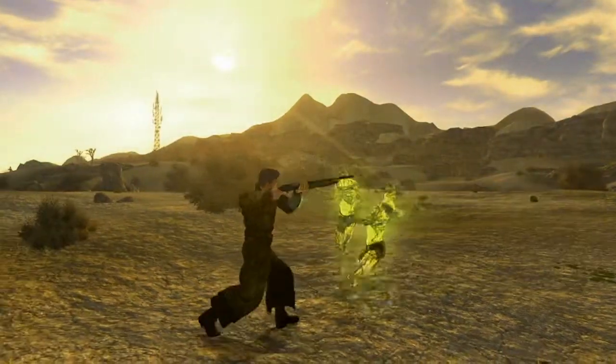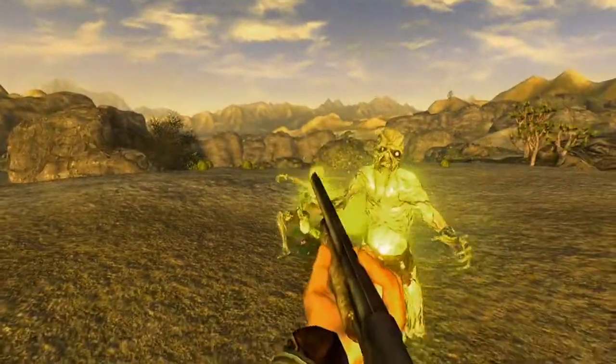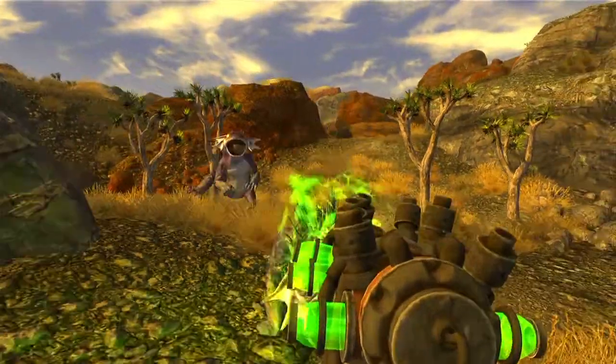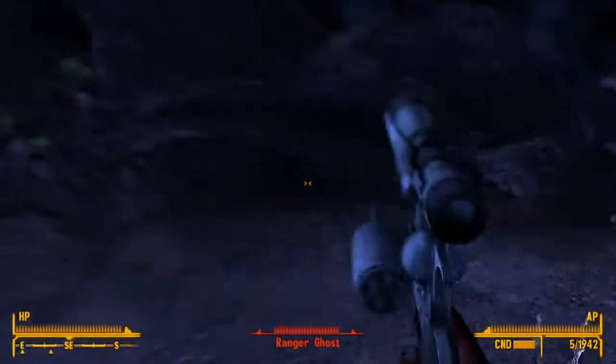Our audio designers have put a lot of effort into changing the sound. Part of it is because our environments are so open and there's so much desert involved — they wanted to make sure they had distant sounds and close sounds. What we do is take the Fallout 3 weapon assets and repurpose them so they sound more like they're in the environment, so you hear the rapport of the sound bouncing off the different spaces in the mountains in the background and all that.